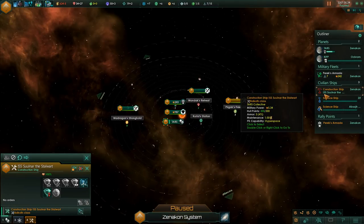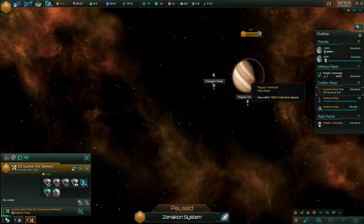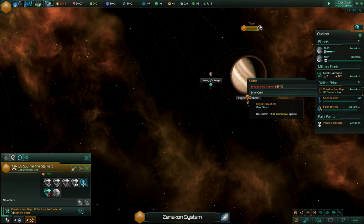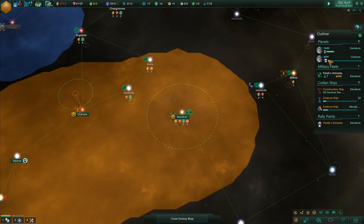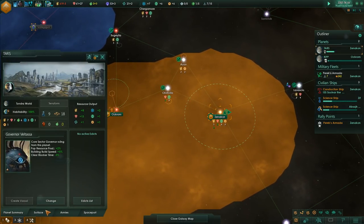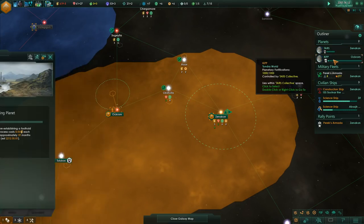Energy is a bit of a problem at the moment. We do need to start looking at getting more energy. Getting more energy is kind of important right now because we are using quite a lot of it due to our colonization efforts. We could also decide to build some more pops, something that I am particularly partial to.